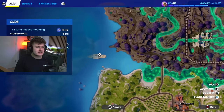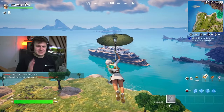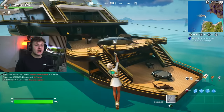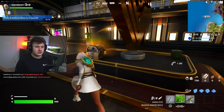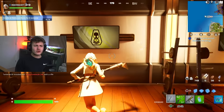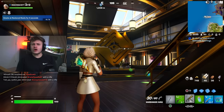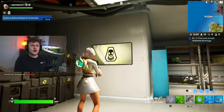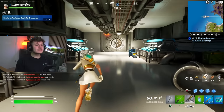The next Easter egg is actually over at the yacht — it's now facing the other direction. The secret's inside. Last season there were quite a few secrets on this yacht, all to do with Midas' return. This time it's got some more secrets. Inside, Fortnite have updated the TVs to now show the Shadow logo. The yacht last season was owned by the Society, but it looks like it's changed hands — Shadow have now taken over the yacht. But does that mean Midas is coming back? Let me show you the next Easter egg — we need to go to the underworld.